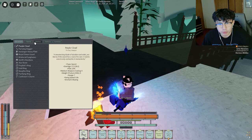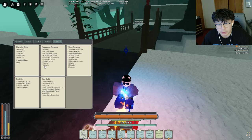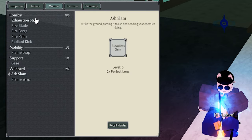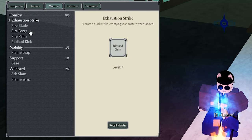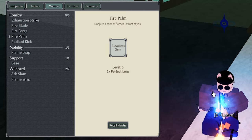I'm going to go through my mantra loadout real quick before showing you how to make this build. I don't have the best equipment — only 76 equipment bonuses, so only 483 HP. This build can obviously get up to like 520 HP with good HP gear. Exhaustion Strike: run a blush gem on it. Fire Blade: bloodless. Fire Forge: bloodless. People love perfect lens on Fire Forge but I keep it neutral so it throws off parry timing.